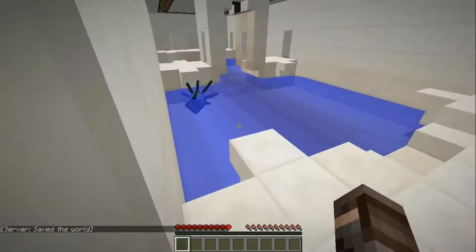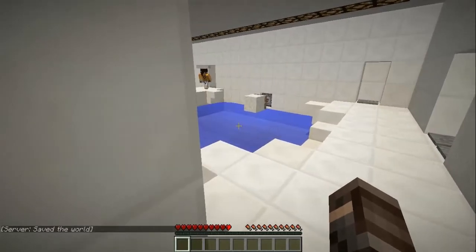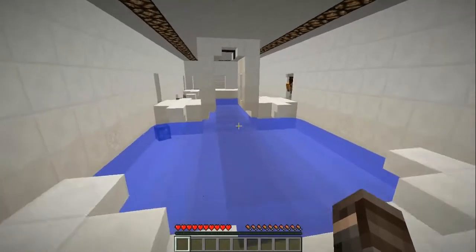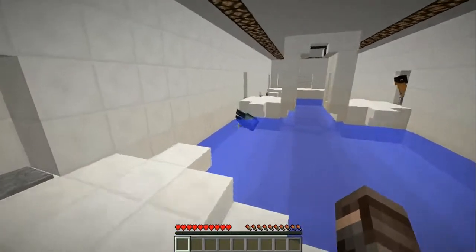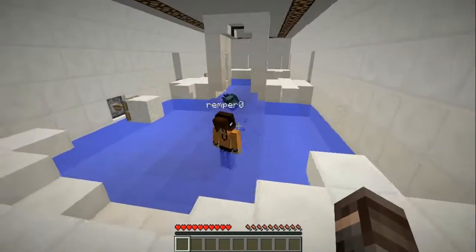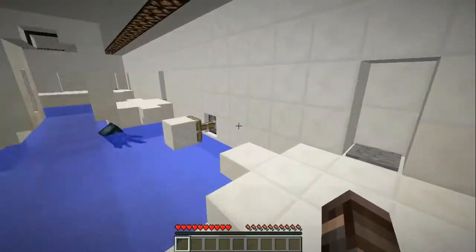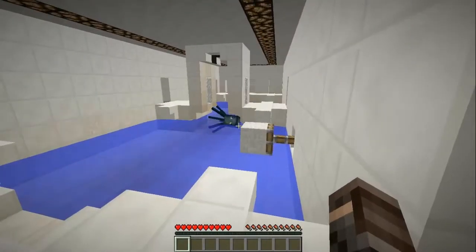You step on the pressure pad. Oh, okay, this way. Step on that one — the one next to you. Step on it. It only does yours. Let me swim back. You try stepping on that one. Not this one, that one. We have to go at the same exact time. You go on that one. Ready? Three, two, one, go. Wait. I made it.